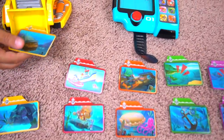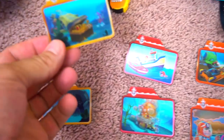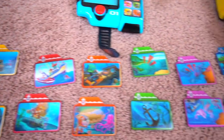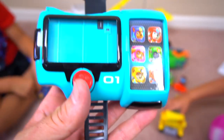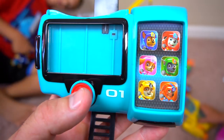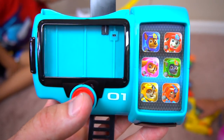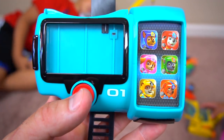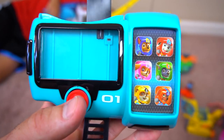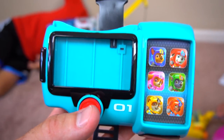Here are the Sea Patrol cards we got with the other pups. You get one for Rubble, Marshall, Zuma, Rocky, Skye, and Chase - plus the ones you get with the pups, so you have two missions for each pup. Without a card in, it says: 'Pup to the Sea Patroller, there's trouble in Adventure Bay! Captain Turbot needs our help, there's an emergency at Adventure Beach!'